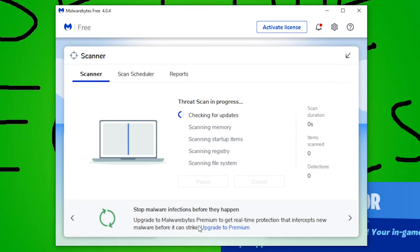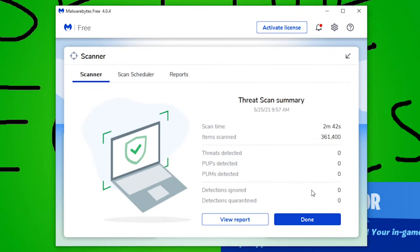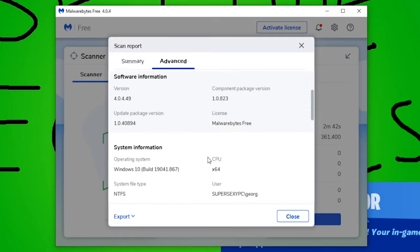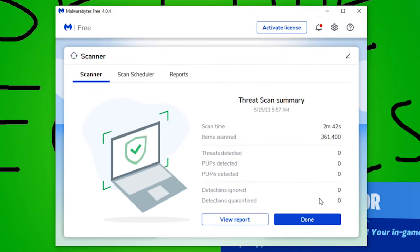In order to do a virus scan, I recommend that you download the software Malwarebytes and simply perform the free virus scan that they offer. Overall, it's completely free to do, so there's really not much downside to it. And since it only takes a few minutes, a virus scan is definitely something I recommend doing just to be on the safe side.